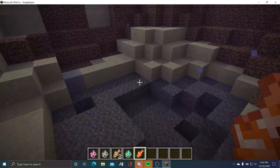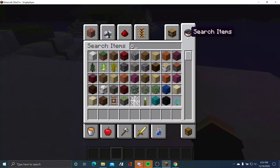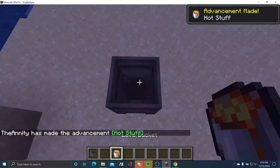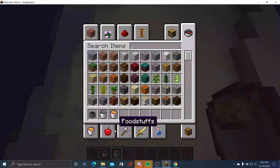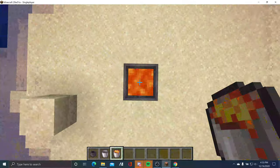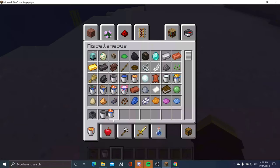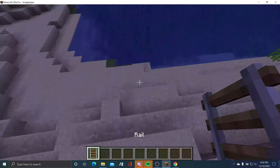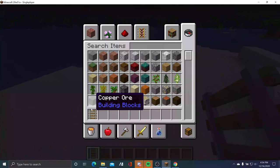Now let's move on to the changes. The features for the Cave and Cliffs update that have been changed for 2020: we can see the cauldron — you can now put lava in this cauldron. If a strider stands on it, that's a change too. Now we have rails — you can now waterlog them. This is how it works.